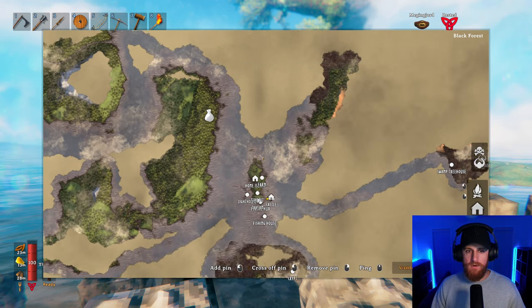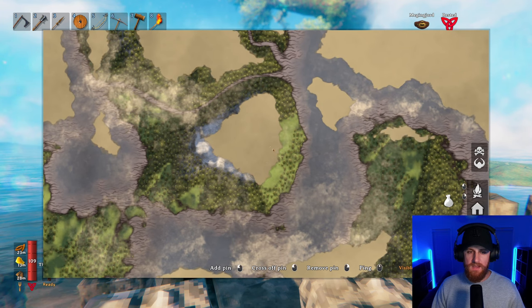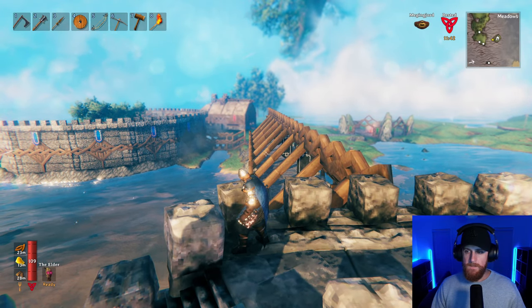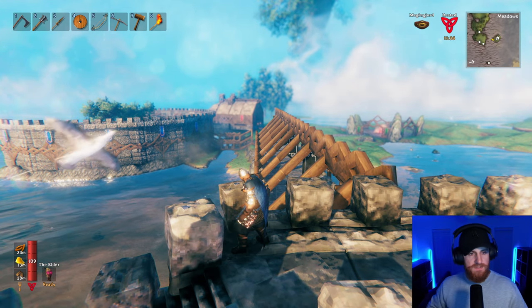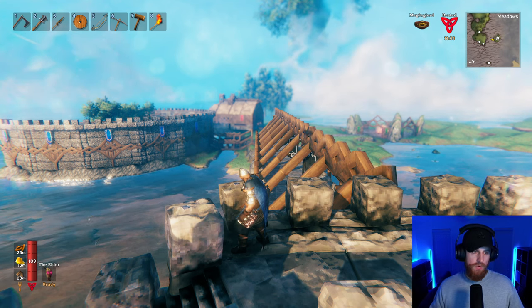What I want to do now is go into the snow. There is a big section of snow right here, because I want to get some silver, plus whatever else gets unlocked with the silver. I want to get some silver gear, silver armor, silver weapons — whatever. I want to go there and get the new ore.